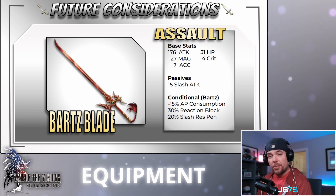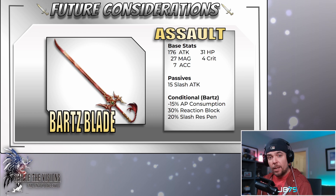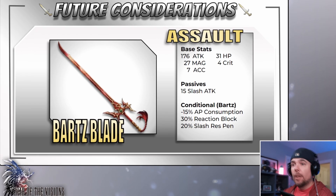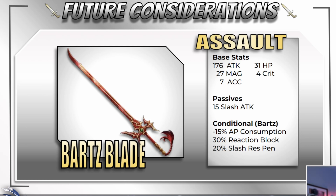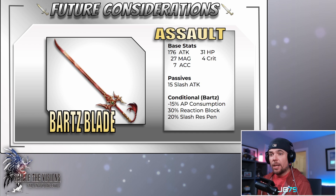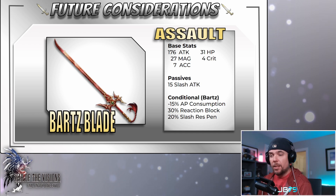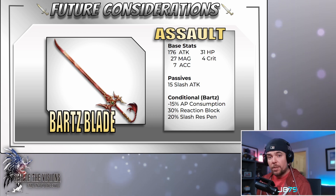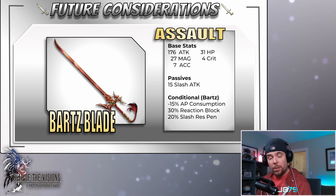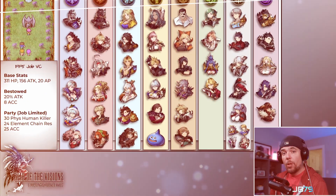A new weapon is being released alongside Bartz — I'll be highlighting the assault version today. It has a nice aim build to it, with 28 base accuracy, so I'd actually look to build up both versions. The unconditional passive is a standard 15 slash attack. The conditional passives for Bartz are: 15 AP consumption, 30 reaction block (putting him at 80% innate including mastery), and 20 slash res pen — a really nice weapon. Outside of this one, the Blood Sword could be worth considering to combo with his Job 25 absorb ability for even more heal-back potential.